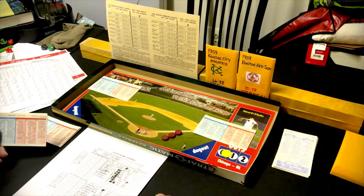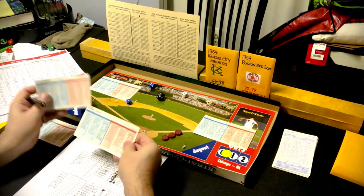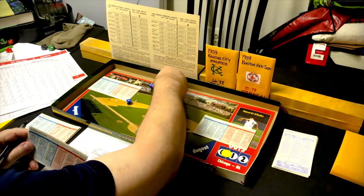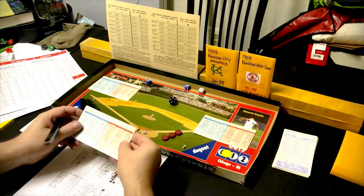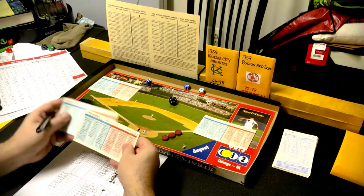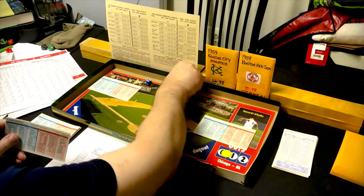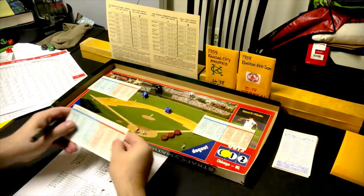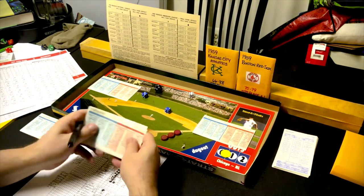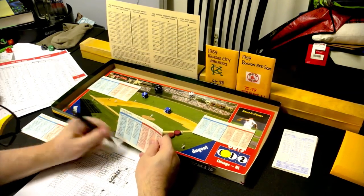Bottom of the seventh: Gary Geiger rolls a 1-5 against a righty — strikeout. Malzone rolls a 1-9 against a righty — ground out to third, 5-3. Pete Runnels rolls a 4-5 lefty — line out to third. No runs for Boston in the seventh.